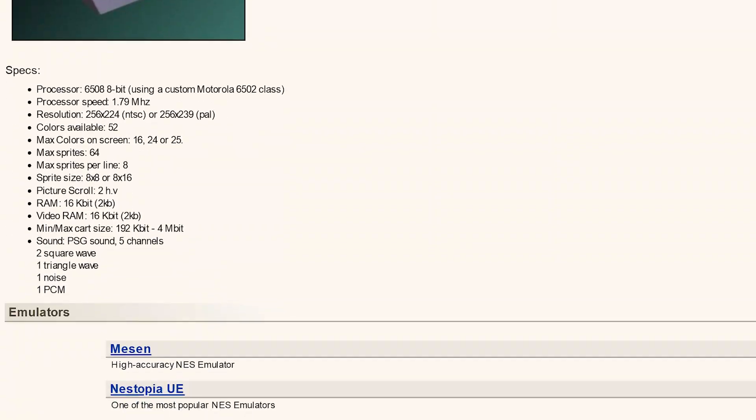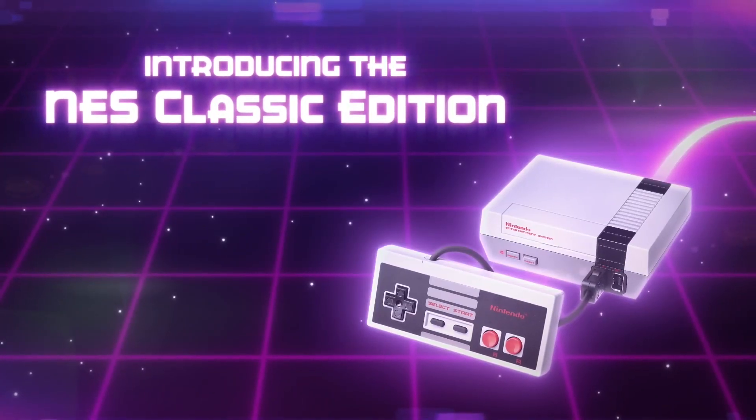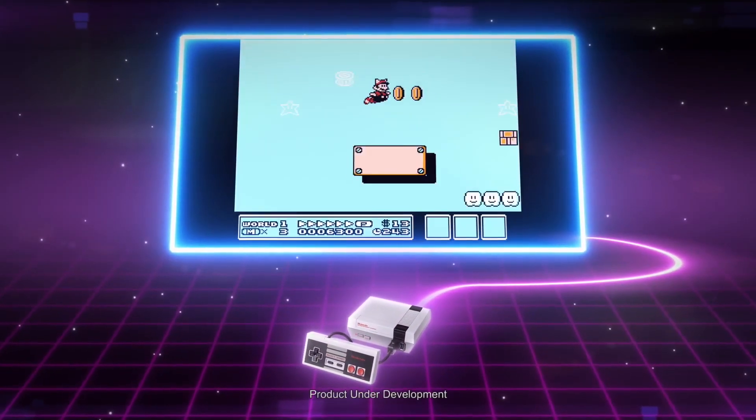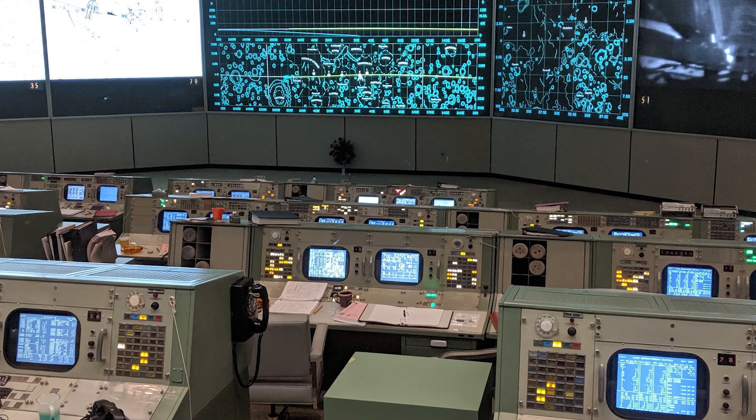Classic Edition consoles are great. Take an emulator, a few games, slap them into a familiar-looking little piece of plastic, and call it a day. It's great for having a quick way to pick up and play some of your favorite games, or for Timmy and Meemaw, who both look at BSNES like it's the NASA Control Room.